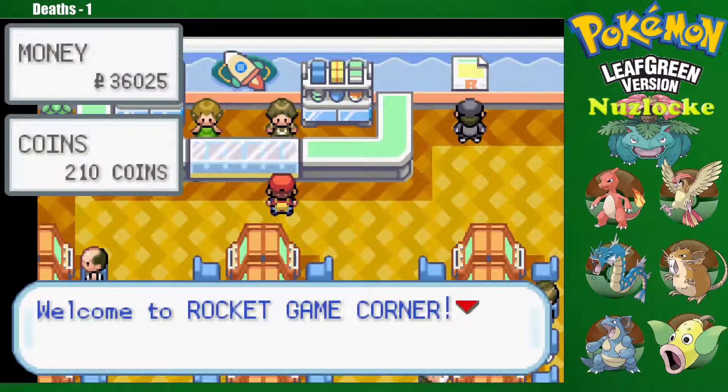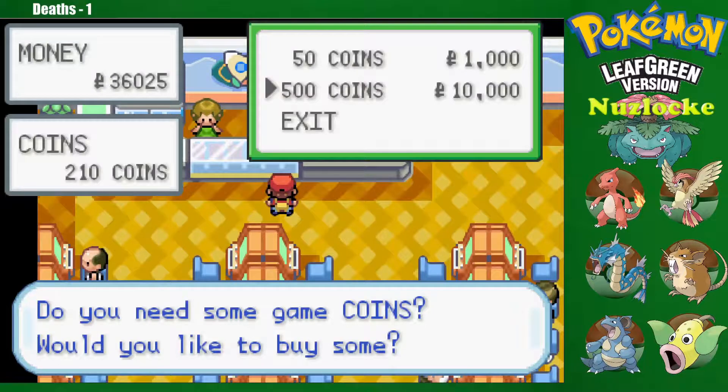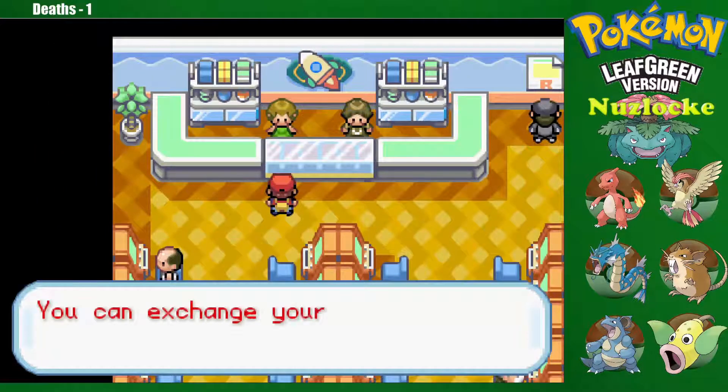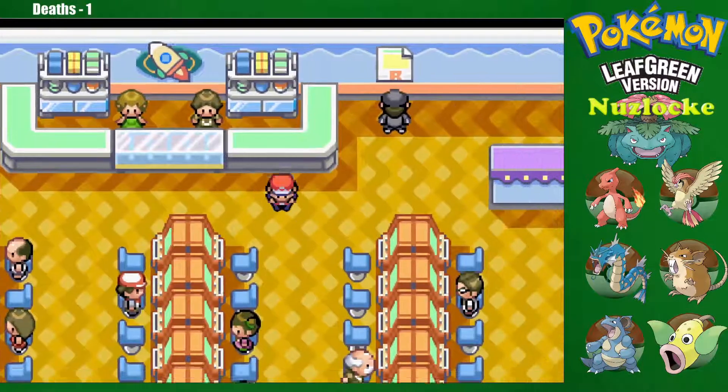Alright. Welcome! Do you need some coins? So this is actually probably the best way to get coins — just to buy them. But I'm not gonna buy any; we have a decent amount right now. The exchange is next door — thank you for reminding me. Let's check that out.